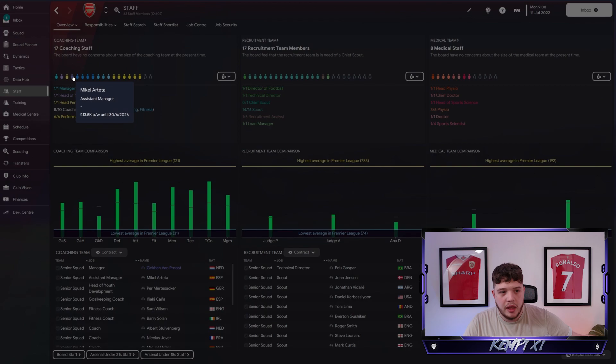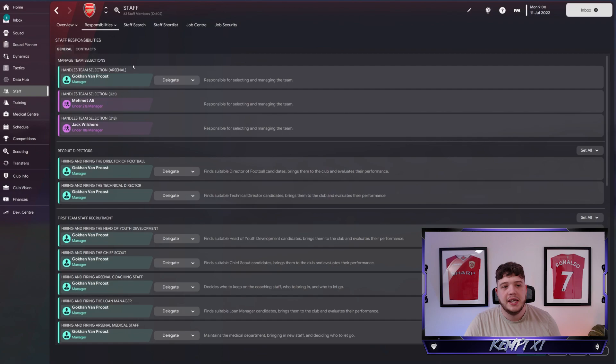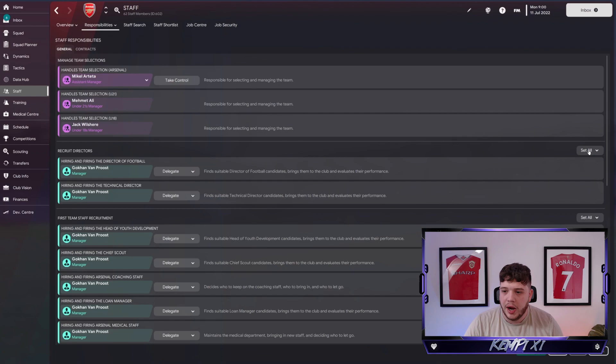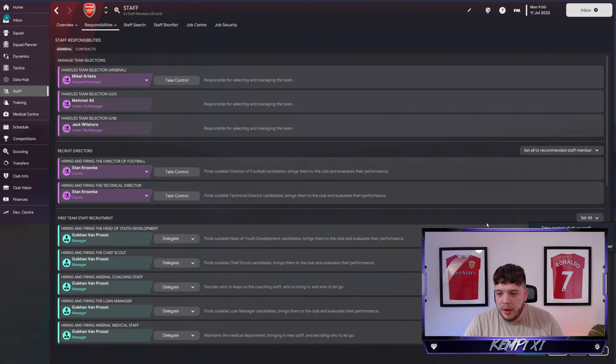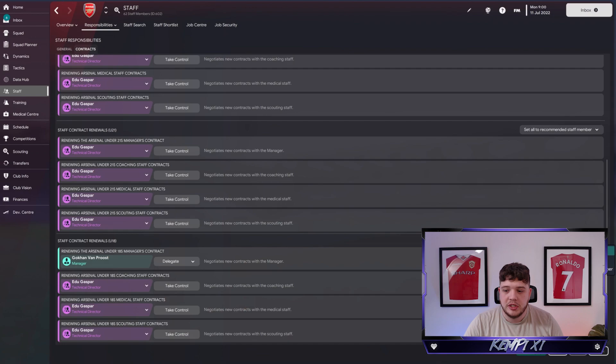Once you've got him as your assistant manager you can see him in your staff there - Mikel Arteta, assistant manager. We are the manager. Now, imagine that assistant manager role is the manager. Head over to responsibilities, go to staff, and delegate everything to Mikel Arteta. Obviously for recruitment director you'd have to handle that yourself as that's more of a big-boy job, not a Mikel Arteta job.